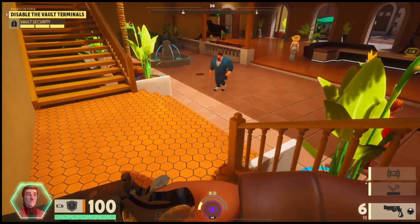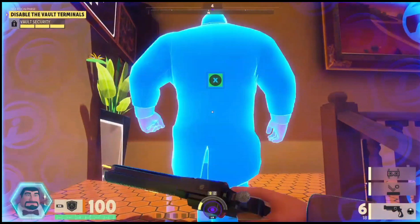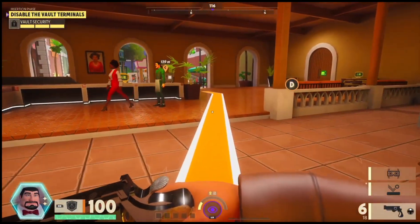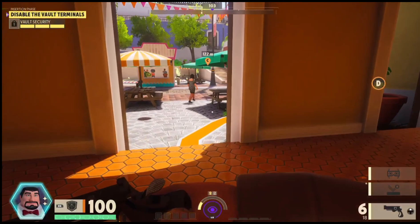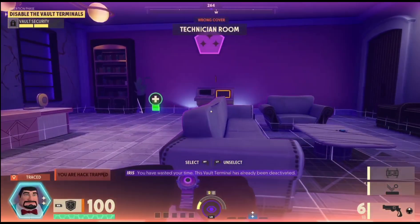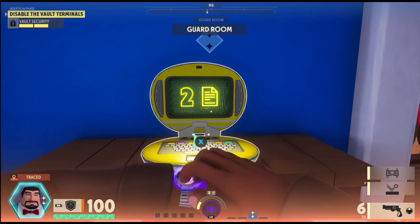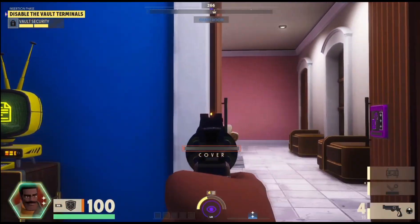That could be another player. I want that guy's disguise. Now I want to get over to D. You have wasted your time — this vault terminal has already been deactivated. Someone's already come here. God dang it.